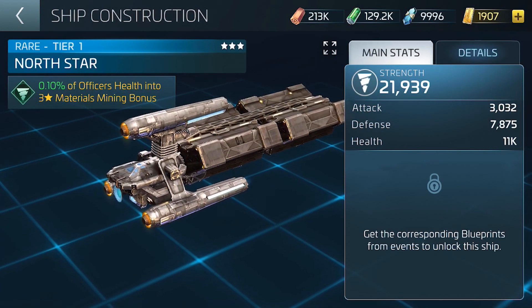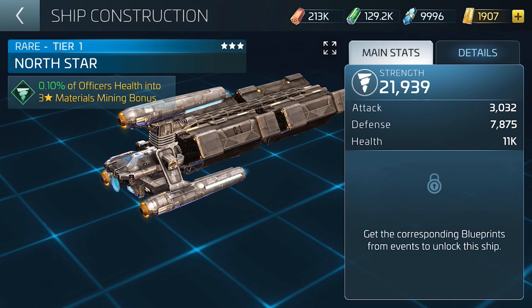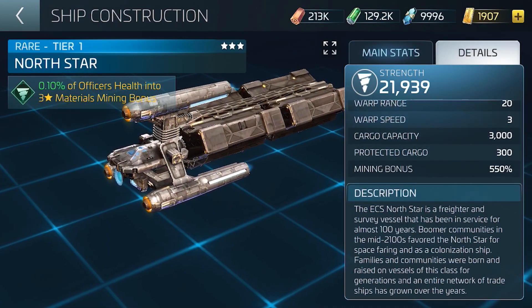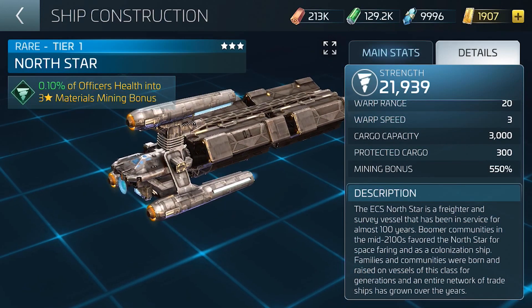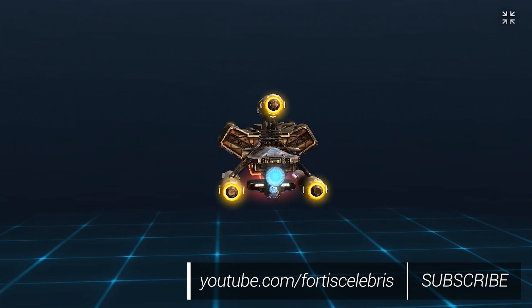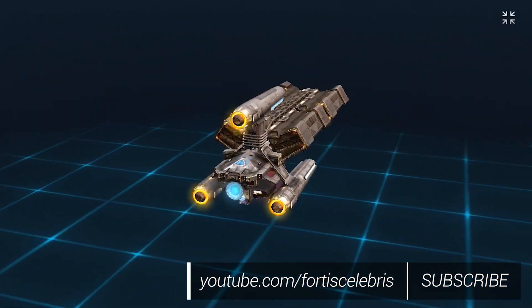Here we have the North Star. It specializes in mining three-star crystal, ore and gas. It is fast, with warp speed comparable to the Valhallaus and impulse similar to the Kedra. Mining speed bonus at tier 1 is 550% — this is crazy. To maintain its speed, the North Star sacrifices some of its cargo limit. The base is around 3,000.